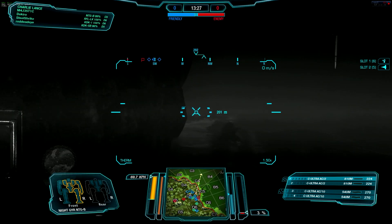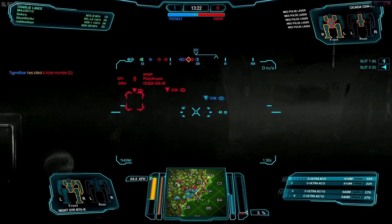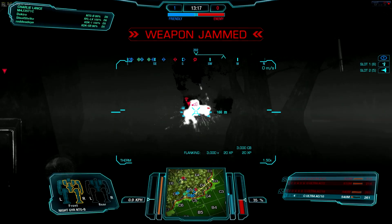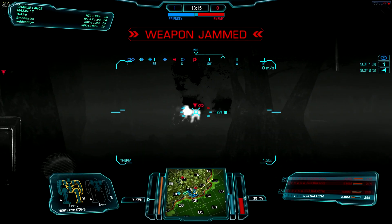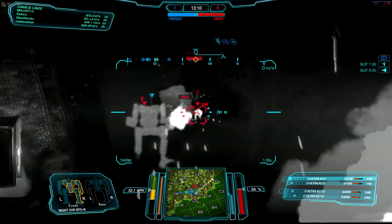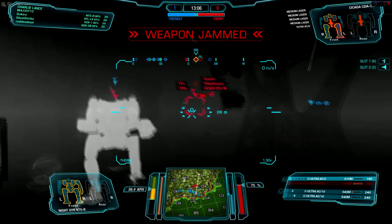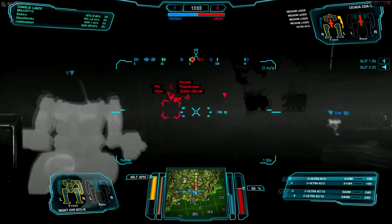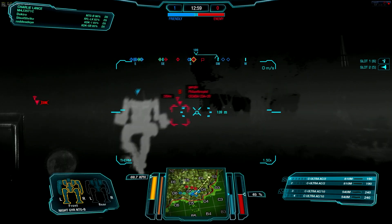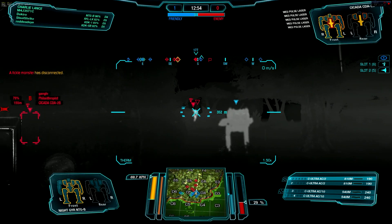So we're going to whip around the corner here into Charlie-5. We have a Raven with us, and Bravo is a Cicada — looks like two Cicadas. We're going to get some early shots on these guys, and they turn around almost immediately. They do not want to go toe-to-toe with the DACA. I'm getting a little bit of support from the Stormcrow, and they're going to turn away. That Cicada is completely cored in his center torso — can't see him lasting too long, so Charlie should be out of the battle pretty quickly.